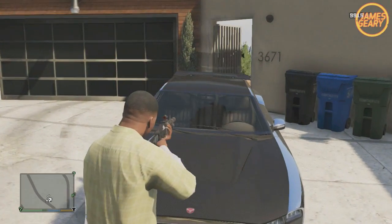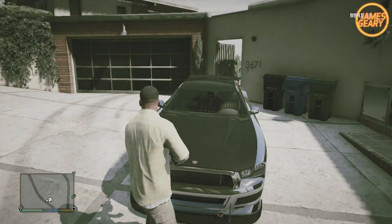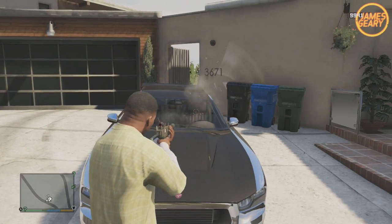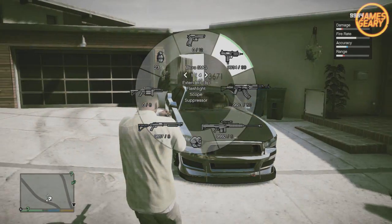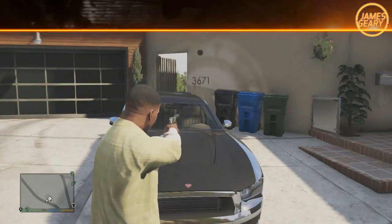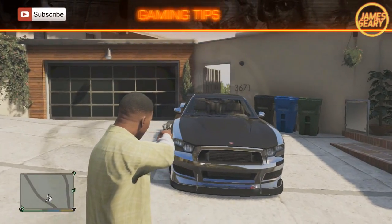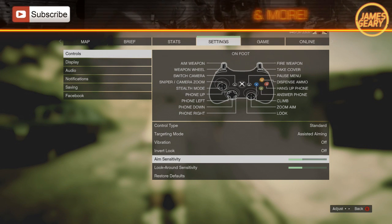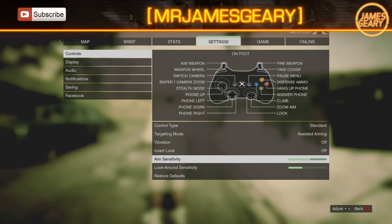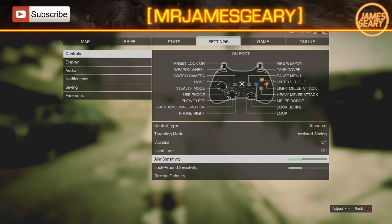If you have assisted aiming, you should be alright — it'll snap onto people. But if you have free aim, I recommend experimenting with sensitivities to find what works best for you. Usually the default in GTA Online works best for most people because they've gotten used to it. What I recommend is slowly bumping your sensitivity up until you reach a point where you can no longer control it. Then back off slightly, get used to that level, and gradually work your way up from there.